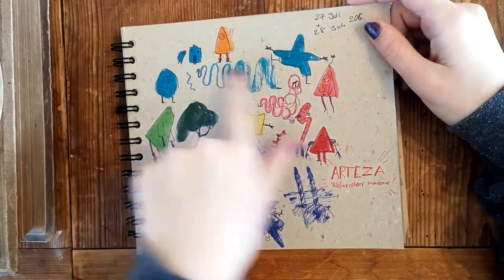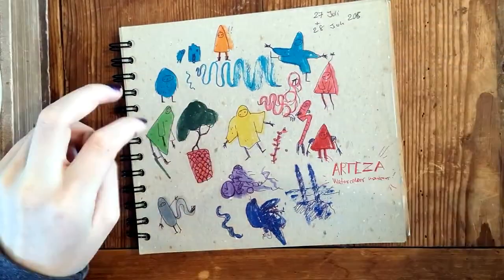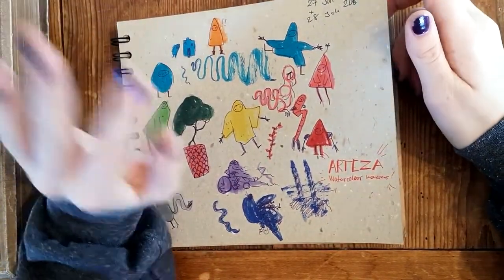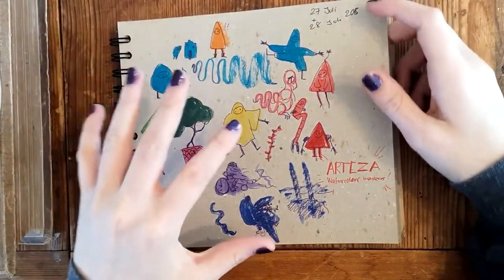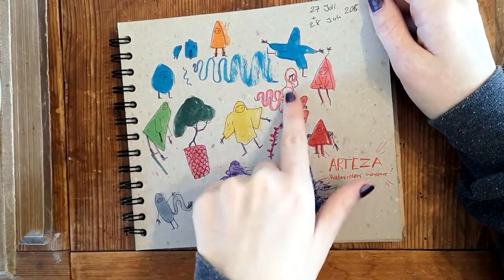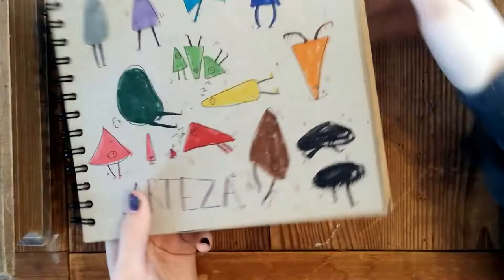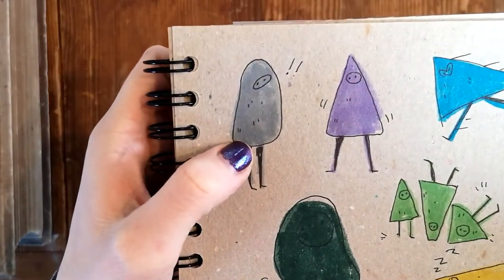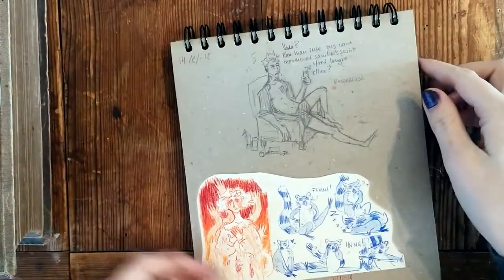Here we have some random shapes because I bought the Artisan markers - watercolor markers with water-based ink. I'm sorry if I stammer; English is not my native language. Here are some blobs I made to try out the markers - I really like them by the way. And more triangles, to be honest. I love these; it's so fun to just look at them.